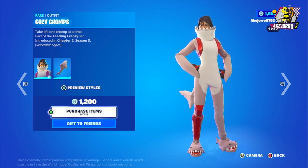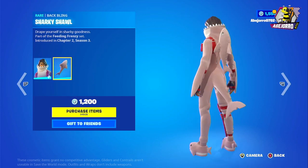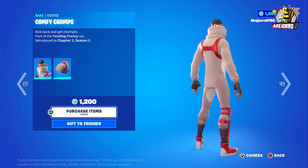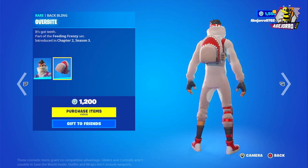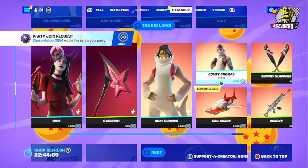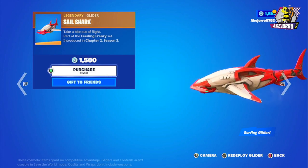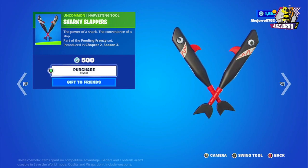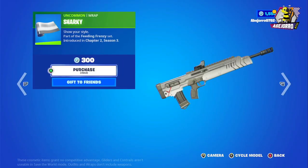Now let's take a look at Cozy Champs — she's in two different styles. This is the back bling the Sharky Shawl, priced at 1,200 V-Bucks. Now let's look at Comfy Champs, also 1,200 V-Bucks and includes a back bling. The Sage Shark glider is 1,500 V-Bucks. The Sharky Sloppers harvesting tool is 500 V-Bucks, and the grab is 300 V-Bucks.